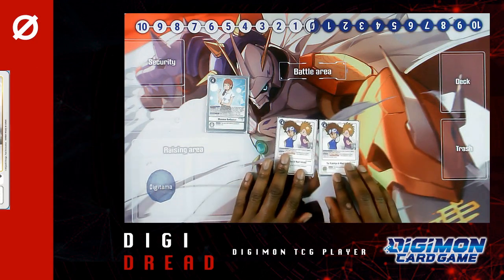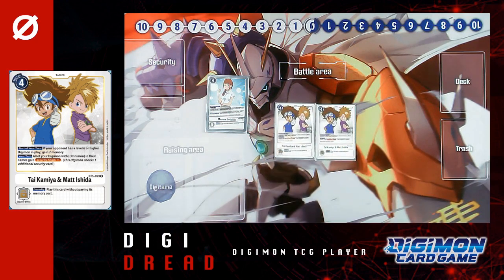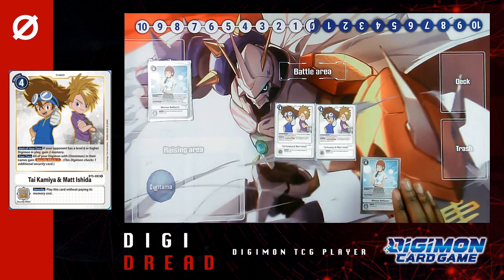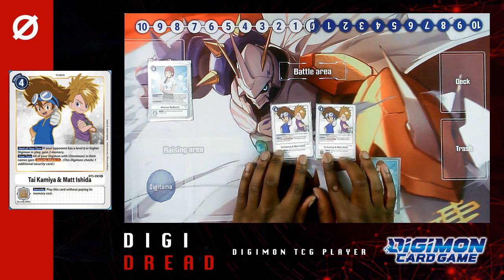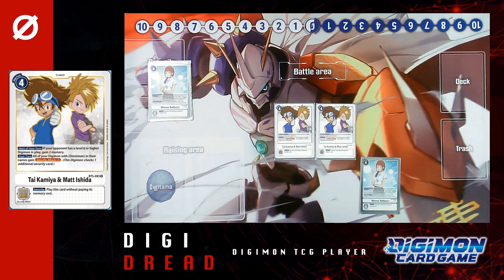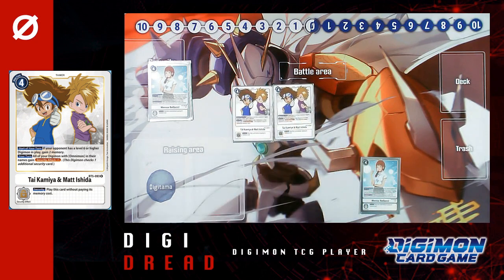I run two Tai and Matt. You're not using it for the main full effect — you're using it for the top one: at the start of your turn, if the opponent has a level six or higher Digimon in play, gain two memory. So if they've got their boss monster out and Manoa is on the field, you're getting five memory total, which is enough to execute plays like going into your level six Eosmon, deleting one of their mons, and going for a swing. Tai and Matt is really helpful for that situation, helping you maintain board presence and making the opponent really think about how they should be playing.